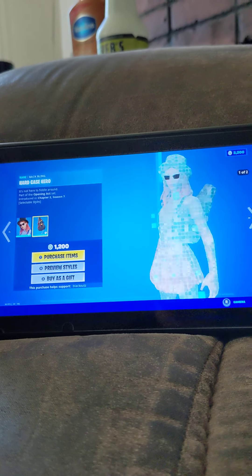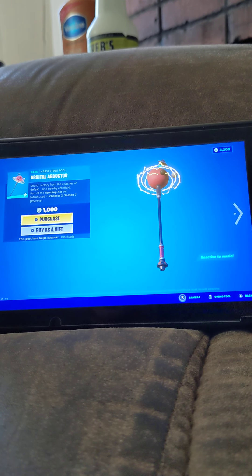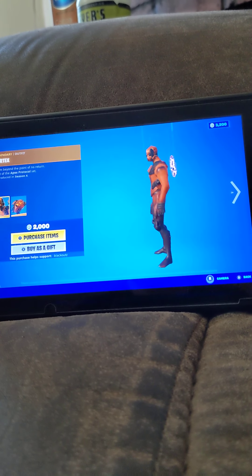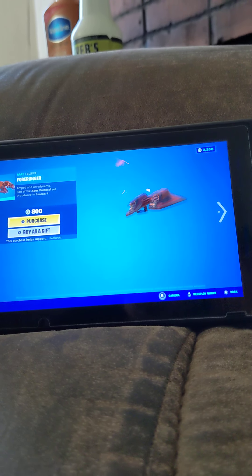And we've got the new Orbital Adductor Harvesting Tool. That looks like a planet. It looks really good. Alright, Vertex is back - another backbling reflector. The Razor Edge. And the Hort Runner Glider.